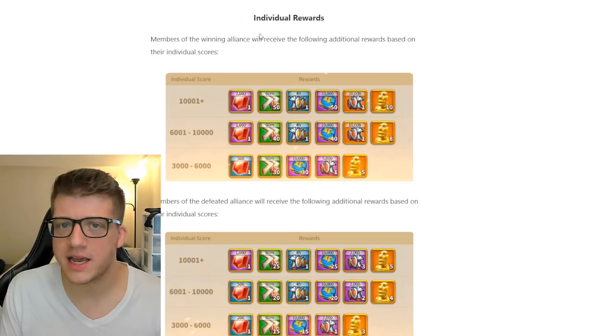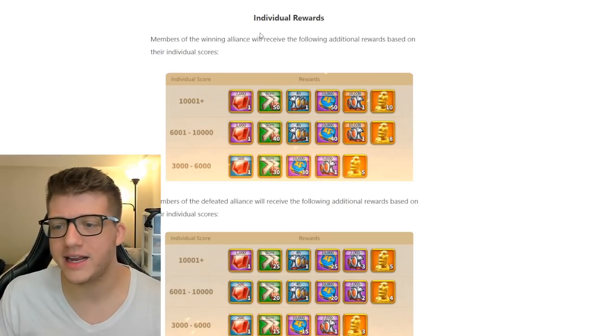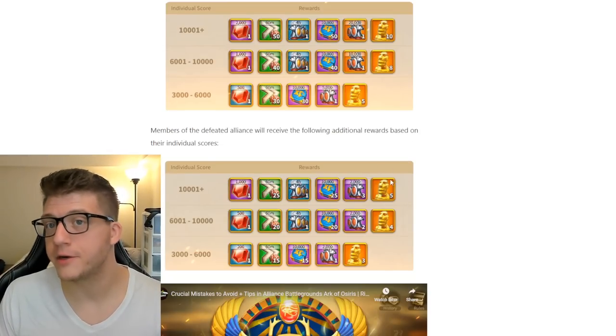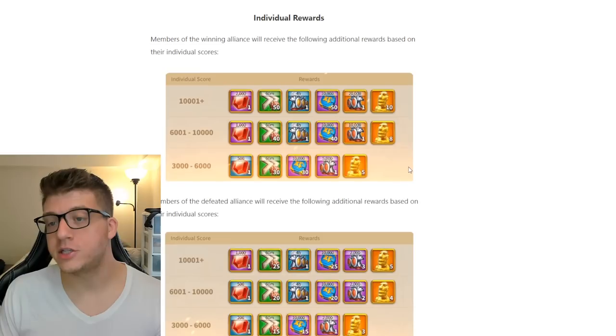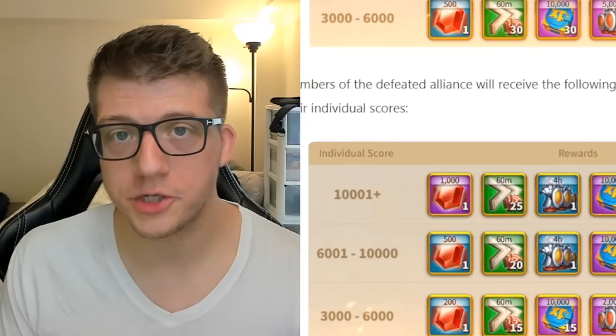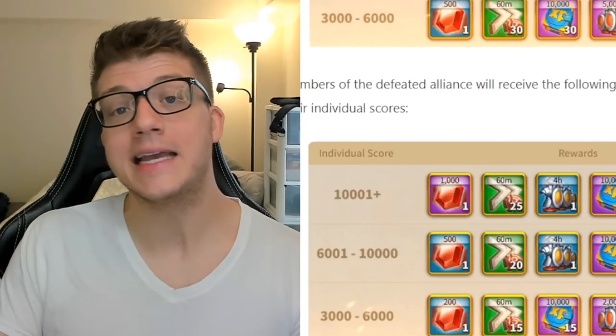The 10,000 individual score is relatively easy to achieve, though maybe a little harder for free-to-play players early on. Even if you lose, you'll still get a nice amount of legendary commander sculptures every other week, so make sure you participate.